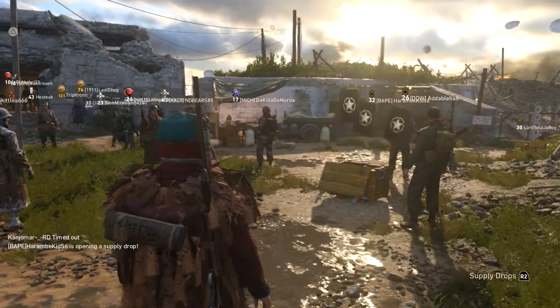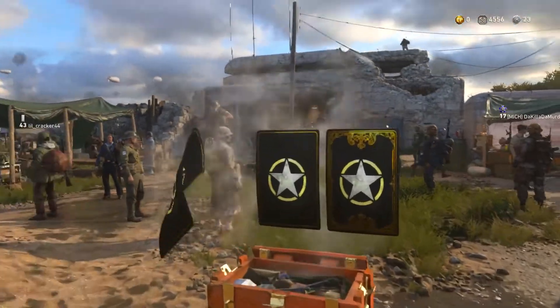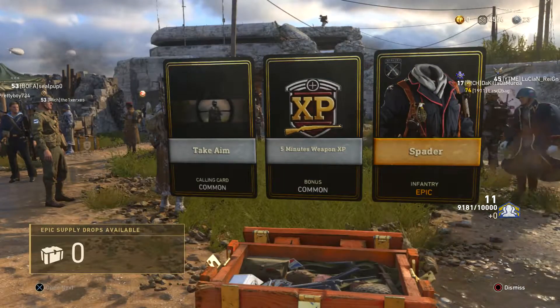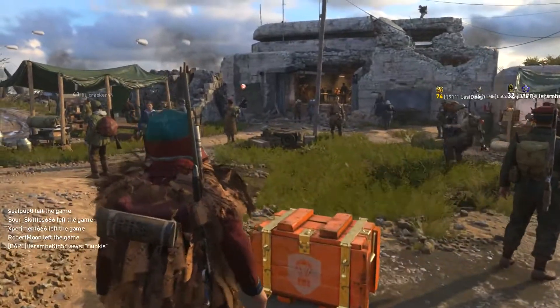So let's open up these Supply Drops and see what we get out of this Epic Supply Drop. There are no guarantees that it will be a weapon or anything, and a lot of people on Twitter have been getting duped. But that's not bad — we didn't get trashed. It's for the Infantry Division, pretty damn sweet.